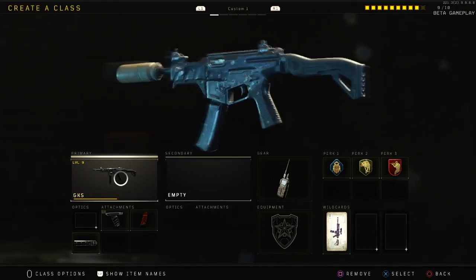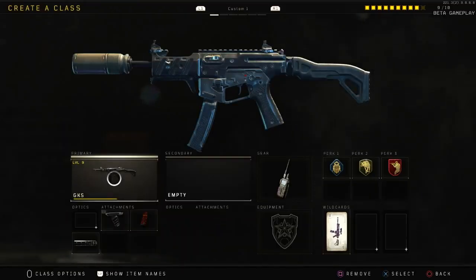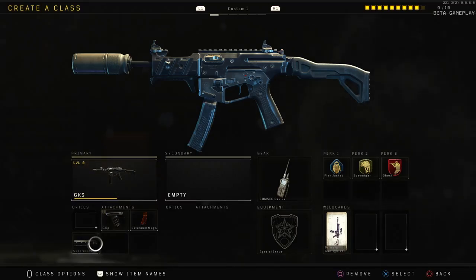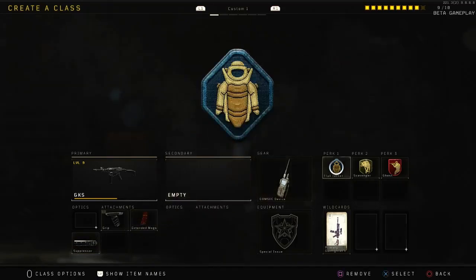Starting off, the first weapon is the GKS. I'm not quite sure what level you unlock this at — I think level nine. I've been experimenting with this gun, using different attachments and different perk loadouts just trying to find out what is best. What I run on mine is grip, extender mags, and suppressor. Grip to reduce recoil, extender mags so you can just spray people down because it does actually take more bullets in this game due to the 150 health. The suppressor keeps you off the mini map.